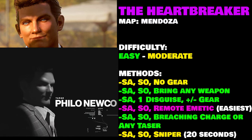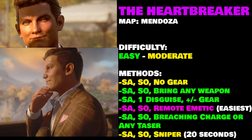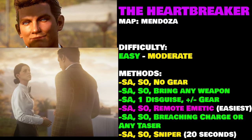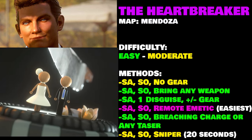Welcome to our Heartbreaker elusive target guide where we are going to show you multiple ways to get silent assassin, including a 20-second sniper run. You can pick and choose the method which works for you depending on the items you have. All the timestamps are down in the description below so you can jump around as much as you want.